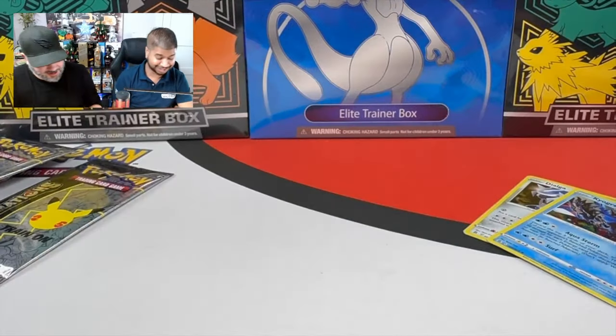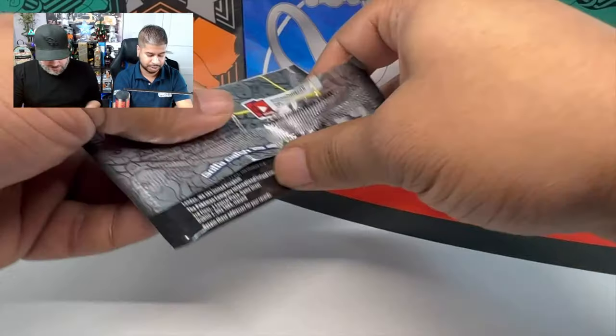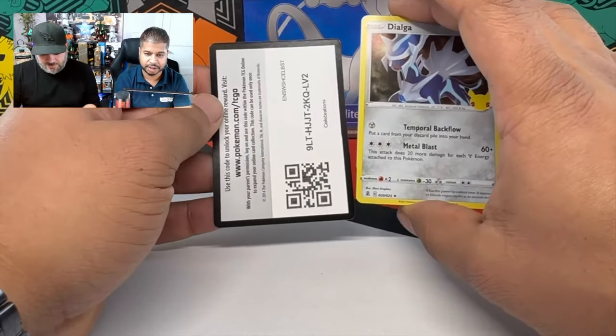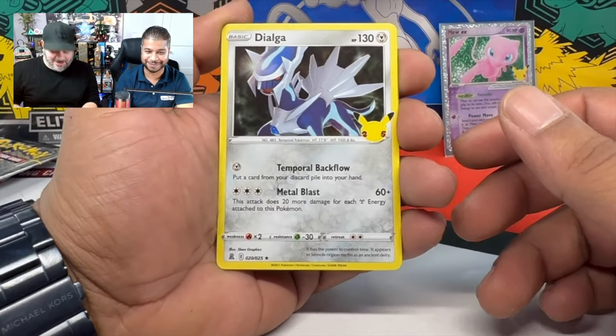So far we got the Mew. Good start — that's nice, man. Definitely a nice, good start. And the Pikachu. What's your guys' favorite card in the Celebrations? Comment it down below. Dialga with another pack — I was about to do a trick with it. Forgot it's four cards, guys.